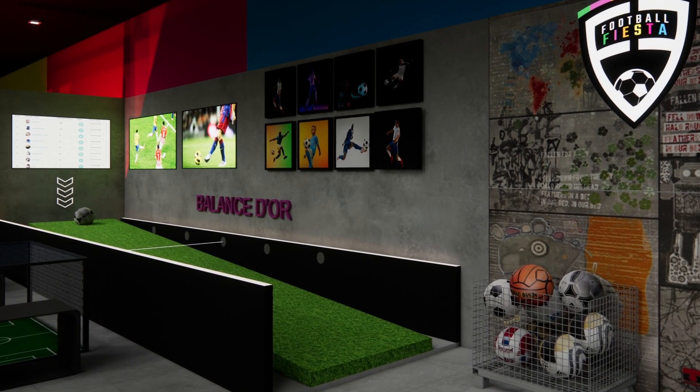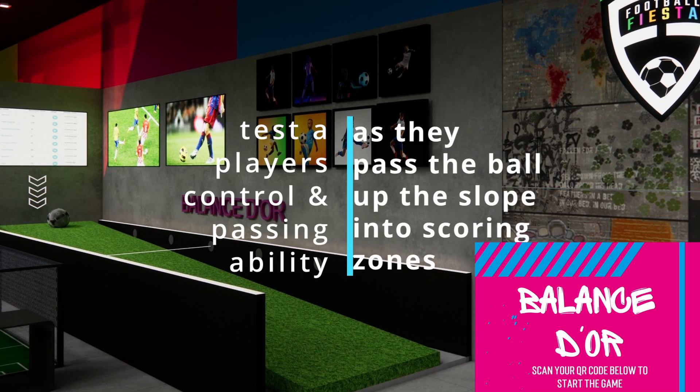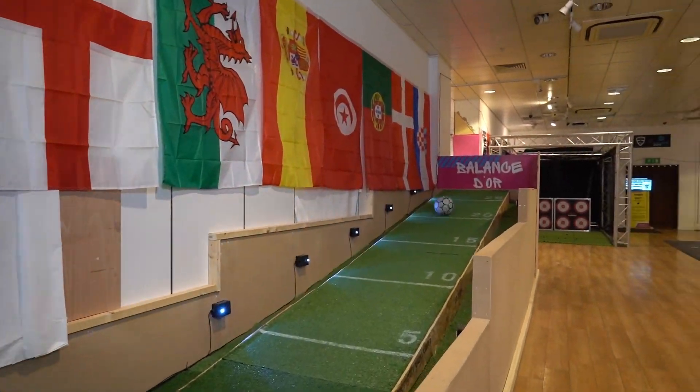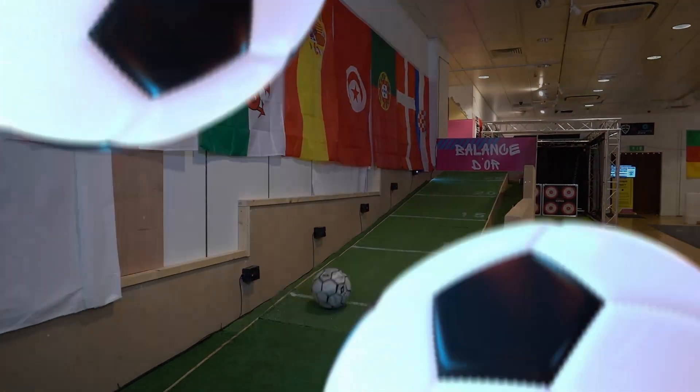The six core modules of a Football Skills Academy facility include Balance Door. This module tests a player's control and passing ability as they pass the ball up the slope into the scoring zones. The ball must come back to the player to be counted.